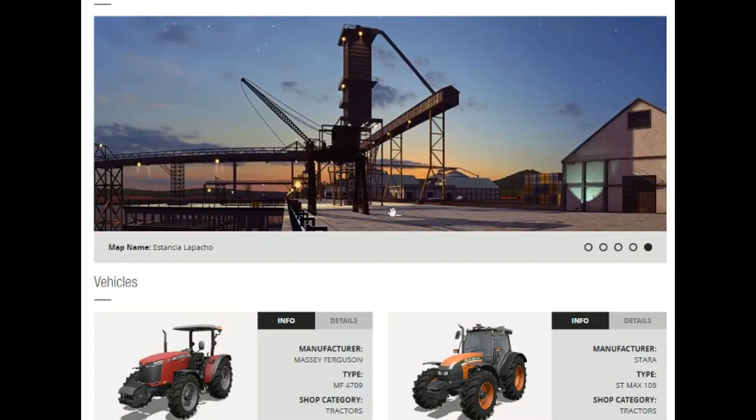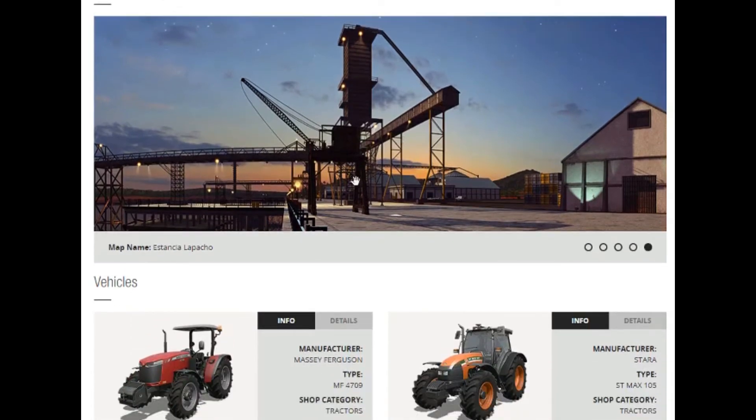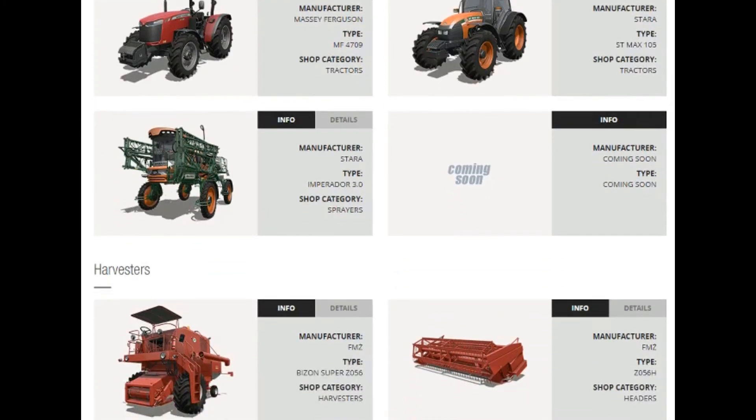Look at this — cranes. This could be a track, but I'm not sure. I love the aesthetic here, very nice. You have Massey Ferguson over here — 95 horsepower, 40 kilometers per hour tractor, very nice. We also look at a Stara. I don't think Stara was in the game previously — 105 horsepower, 30 kilometers per hour. We also have the Stara type, so it's a little different — 220 horsepower, 27 meters in length, 5,100 liters of fertilizer. It's a sprayer.